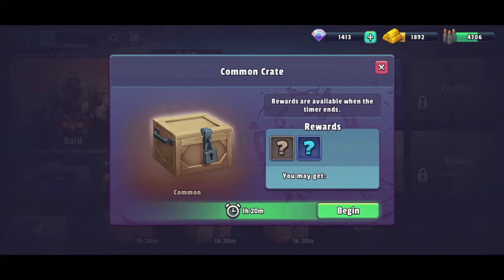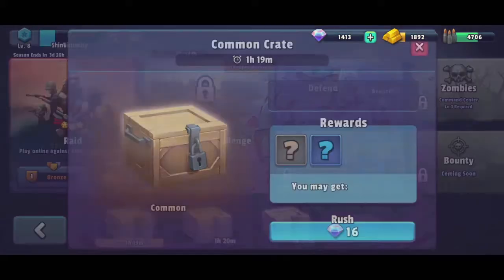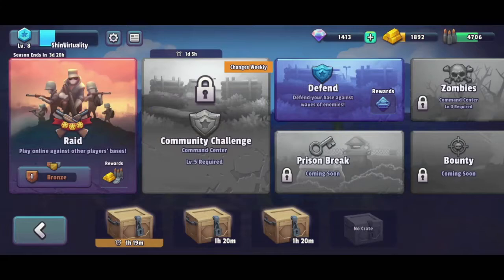We can start to unlock it, or rush it by paying 16 gems, which we're not going to do. It sort of seems to limit raiding other bases because you only have so many slots for prize crates — and since it takes so long to open them, why would I want to raid more bases if all my crate spots are filled waiting to open?